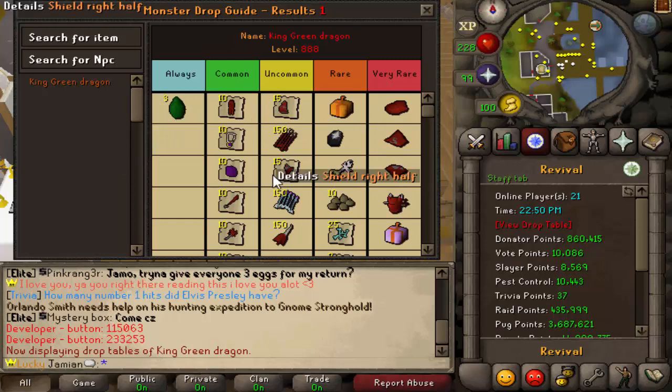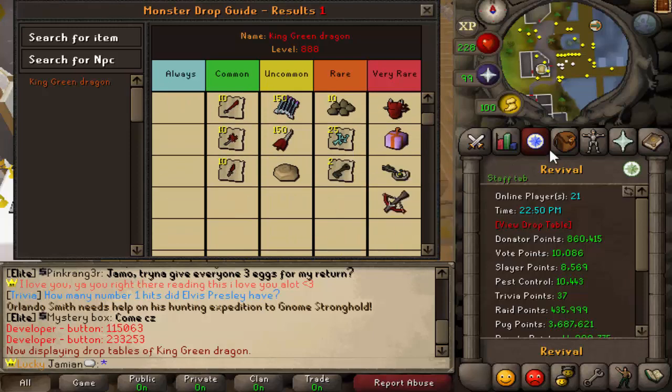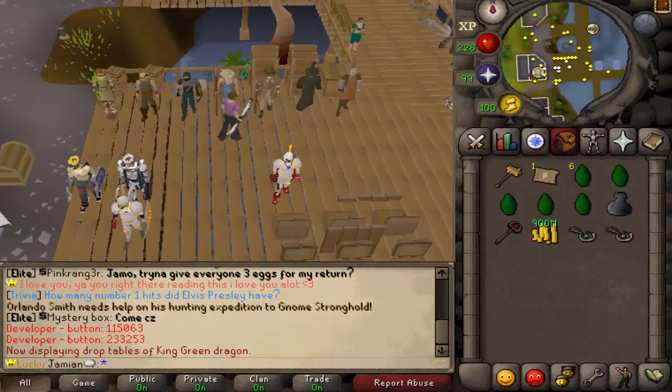It is a group boss, so everybody gets loot. You can get some pretty decent stuff. Raid Box is on the table, Masky is on the table — some pretty fun stuff. But the main thing you're looking for is the Green Eggs.